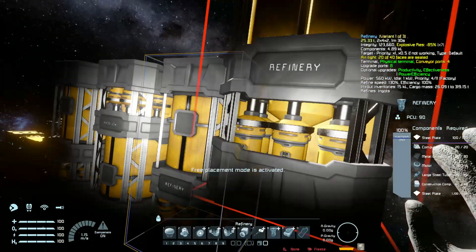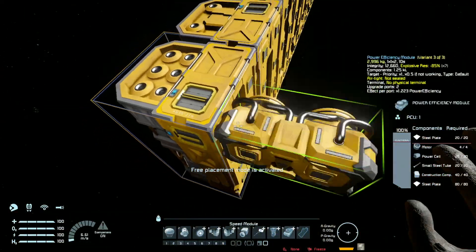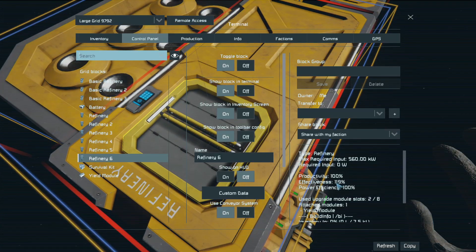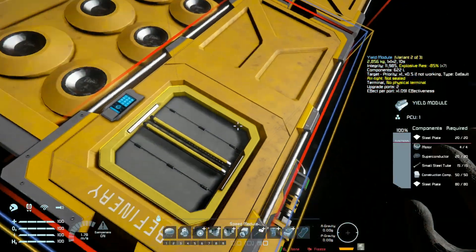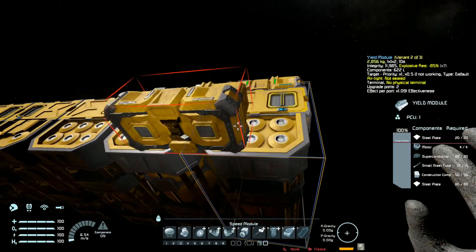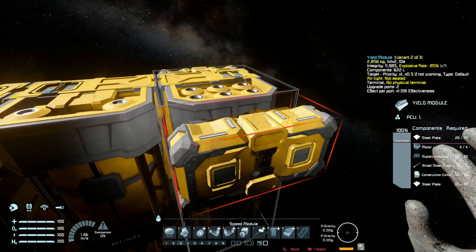And then we have the yield modules — let's see what happens when we add them. With one module you get 119% effectiveness, two gives 241%, three gives 368%, and with four you get 200% — so two times more resources. Each port multiplies the effectiveness by 1.091.